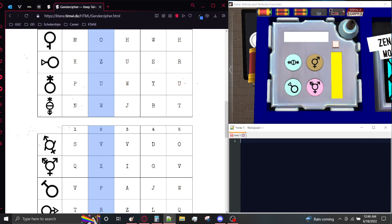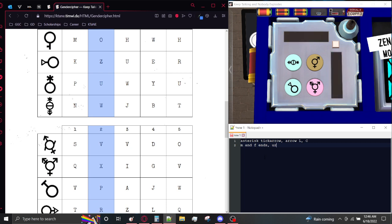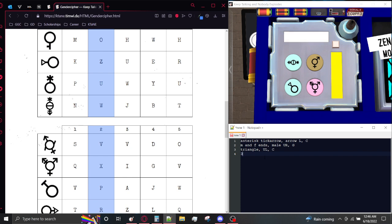So the first one is the one with the asterisk and the tick arrow. The arrow points left and the button is cyan. Next we have the one with both male and female ends. The male end is upright and the button is gold. Next we have the one with the triangle coming out of it. It is pointing up-left and the button is cyan. And then finally we have the one with three different ends. The male arrow is top-right, so upright, and the button is pink.